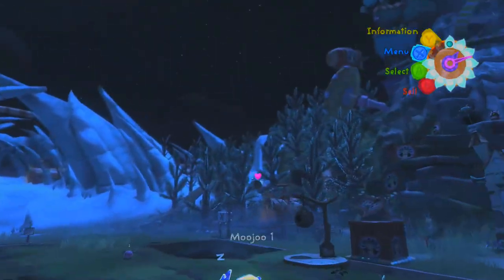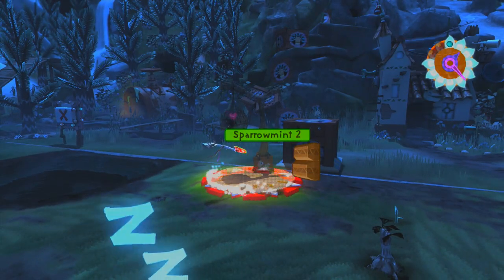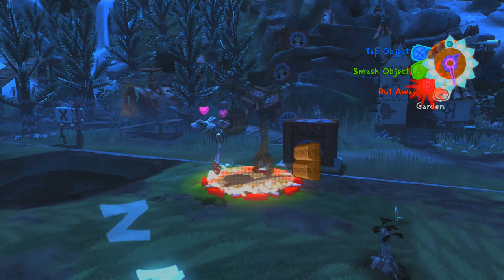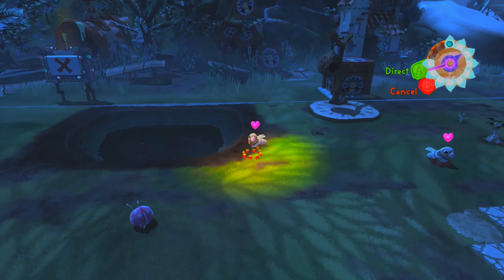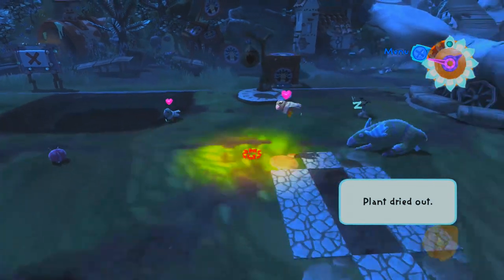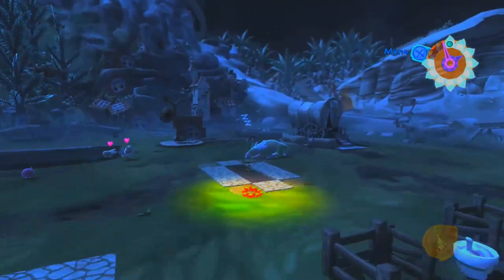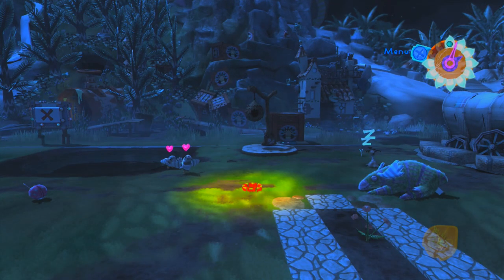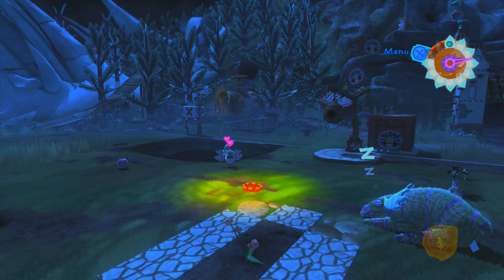We can either wait for night to finish, or we can do this to actually get them out of their house - give them a slight tap on the back to get them out of there. Then they should be awake and ready to breed. You're meant to breed animals a lot of times to get the mass breed achievement, but of course breeding them the first time is just as important.